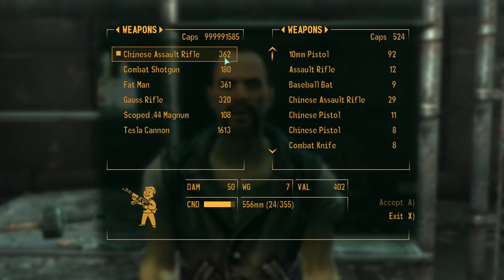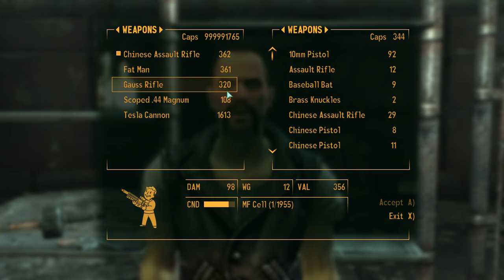Sell it again — that's the glitch. It's going to be cheap and in poor condition in their inventory, but when you buy it, it's going to be full condition, so you can sell it for a higher price.